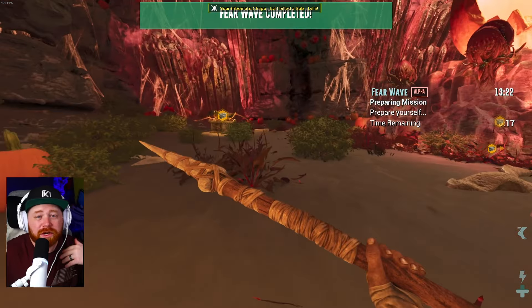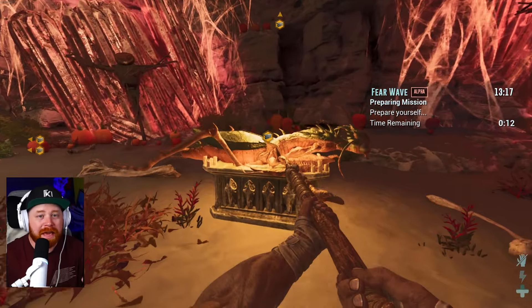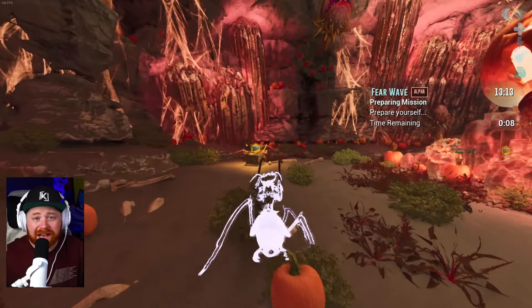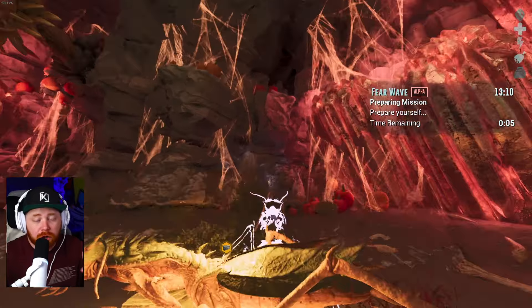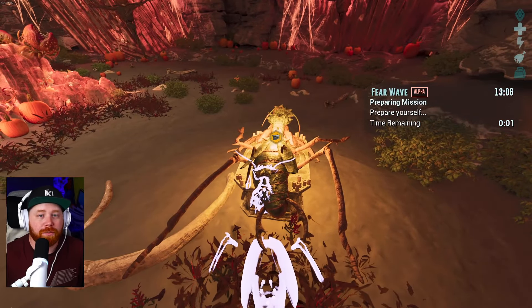For the second wave, this one is where you turn into a mantis. Same thing as with the weapons — you're going to run up to these altars, click on them, and you will now control a mantis. You'll be able to use the regular attacks, the lunge attacks, and basically run around with the mantis with two crowbars in your hand and do as much damage as you possibly can.